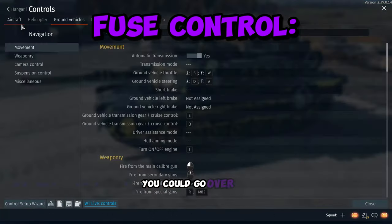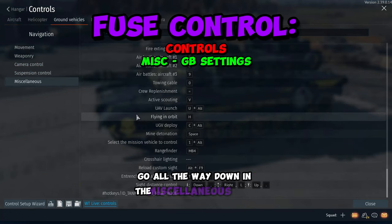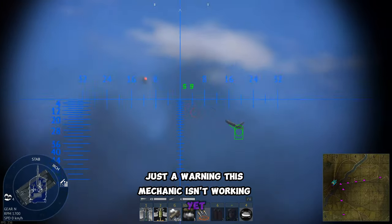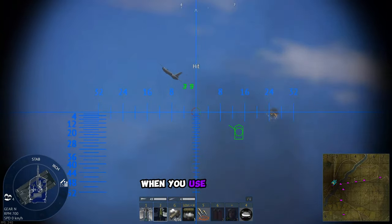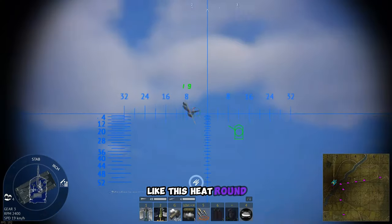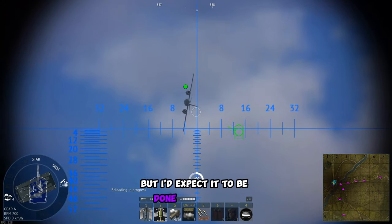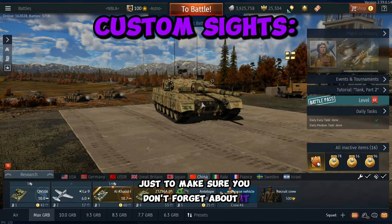For greater fuse control, go over to Controls, all the way down in the Miscellaneous within Ground, and then click the hotkey. Just a warning — this mechanic isn't working yet, as you can probably tell by the code. When you use a round that's multi-purpose, like a Heat Round, it doesn't actually switch anything. It's kind of pointless right now.